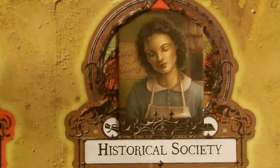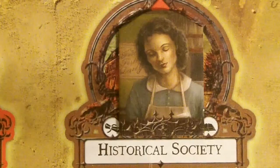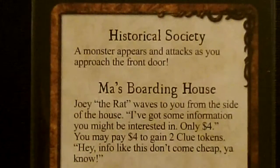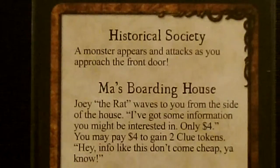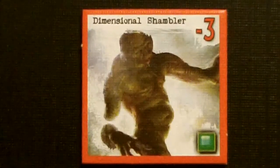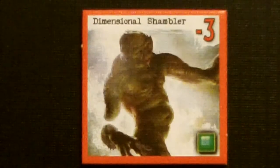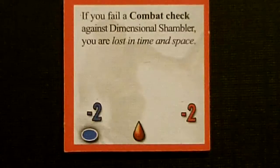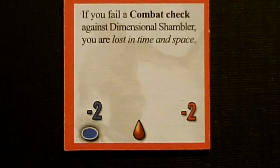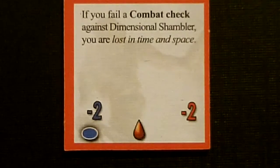Our next investigator Agnes is at the Historical Society, so we will draw an encounter card. A monster appears and attacks you as you approach the front door — well that is not good. And we drew a Dimensional Shambler. He has minus 3 to sneak, minus 2 to horror checks doing 1 sanity damage, minus 2 to combat checks, and if you fail a combat check against him you are lost in time and space. Which with Yog-Sothoth being our ancient one means that you are devoured, so we definitely do not want to lose a combat check to him. And he has 1 toughness.